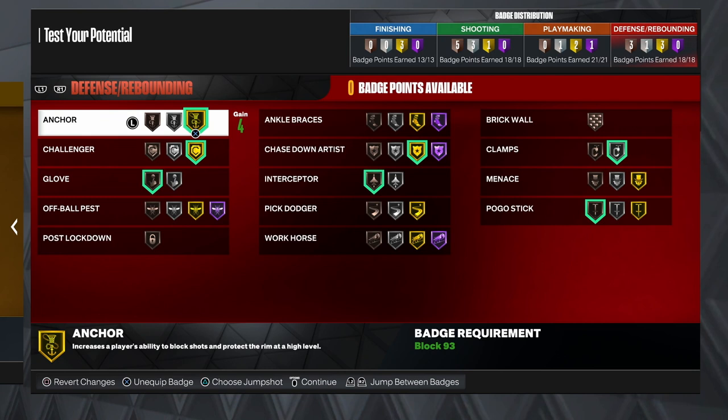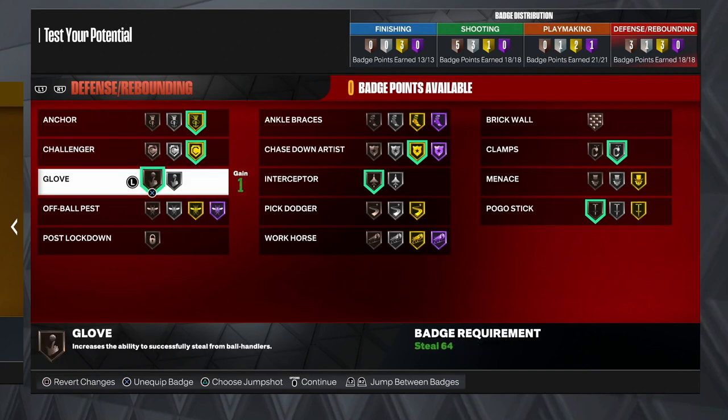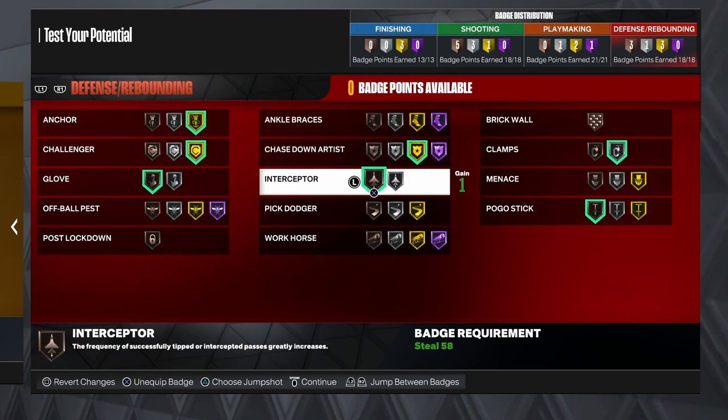For defense we get gold anchor, which increases the ability to block shots and protect the rim — people like to rim-run a lot so this badge is important. I recommend gold over silver anchor; with gold I get way more stops and blocks. We also run challenger on gold, which improves the effectiveness of well-timed contests. The higher the level, the more you affect their jump shot.